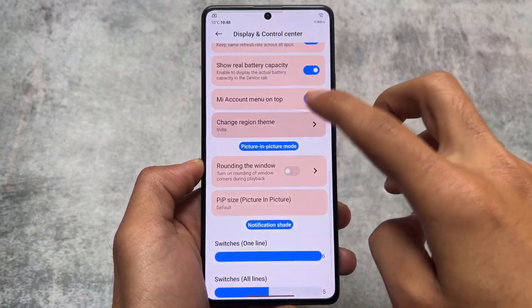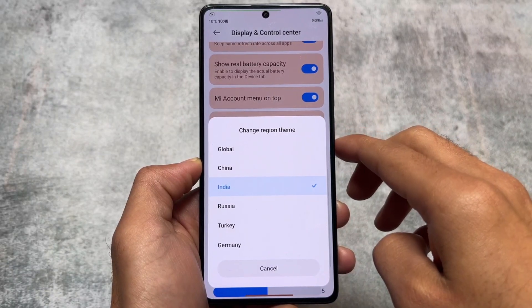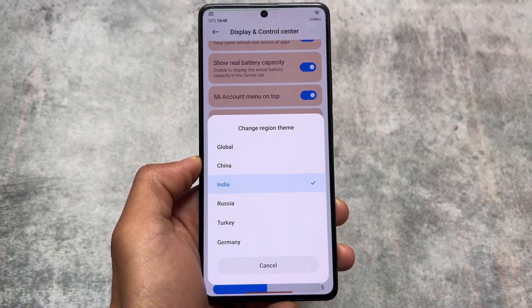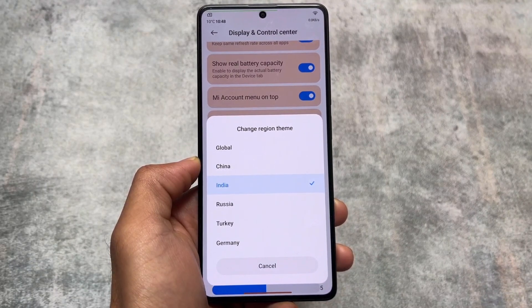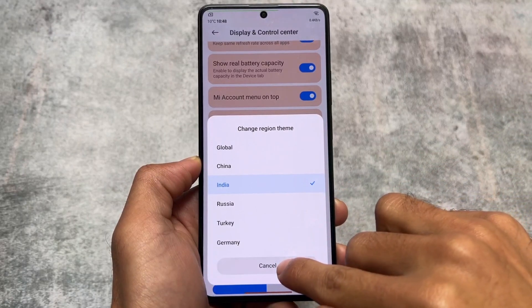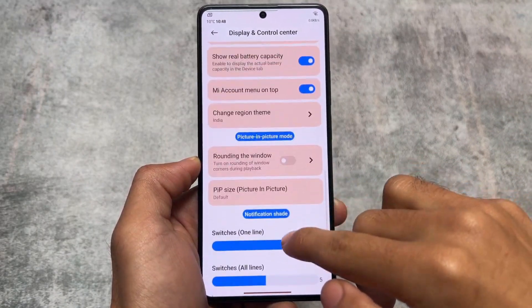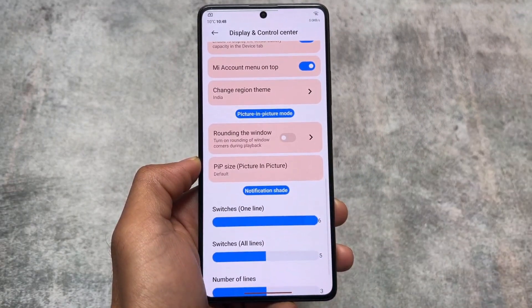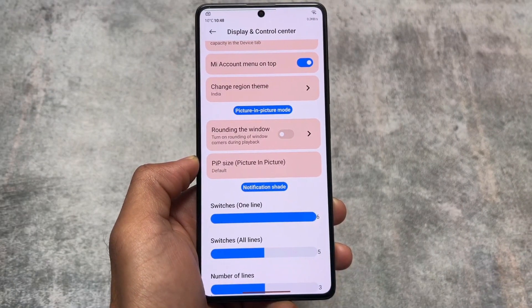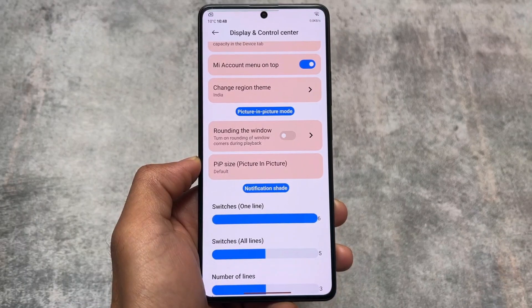You also have extra options related to theming — for example, the theme store where you can change the server according to your preference. If you are in India, you can choose the India server, global, or China, and download and apply themes from those regions. All those themes are free here.